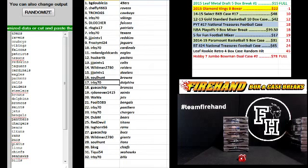Soul Hunt Browns. Irby Dolphins. Guacachip Broncos. RJ Donovan Saints. Wawa the Jets. Fool Bengals. Irby Panthers and Chargers. Dub M Bears. Red Devil Titans. Leghorn 56 Rams. Guacachip Bucs. Wildman Giants. Soul Hunt Lions. BKVJ the Chiefs. Tiki 54 Seahawks. And Irby the Bills.